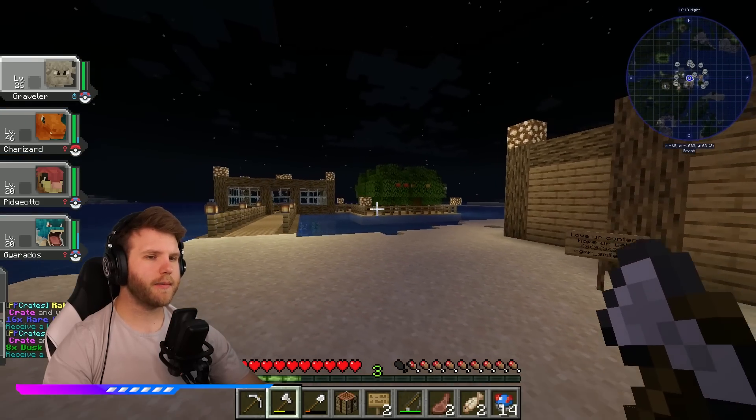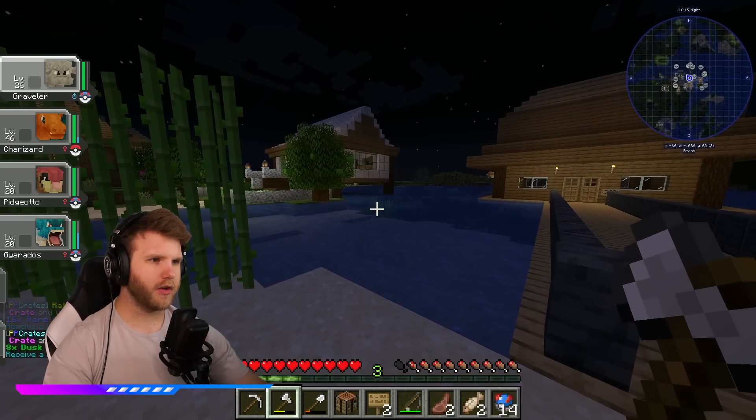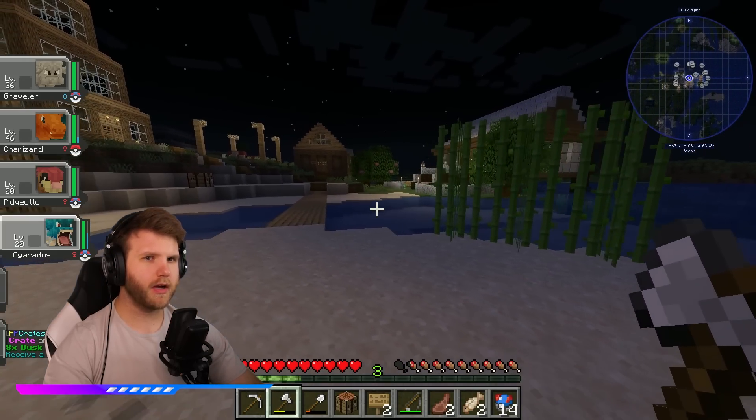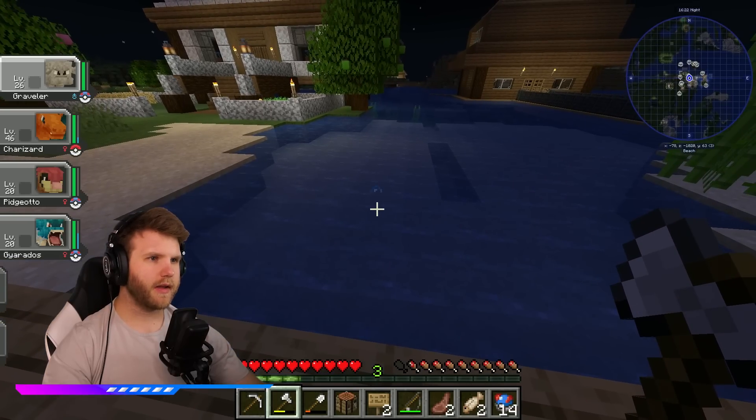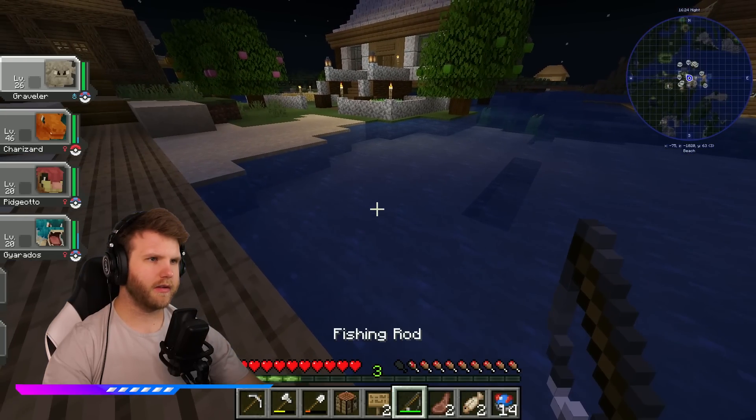In the last episode, we captured Gyarados - we got a dope Gyarados and some great Pokemon. We kind of got everything that we needed to have a full inventory. Right now I'm seeing a lot of bubbles coming out here in the water. What is this about?